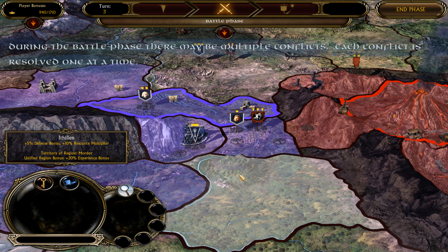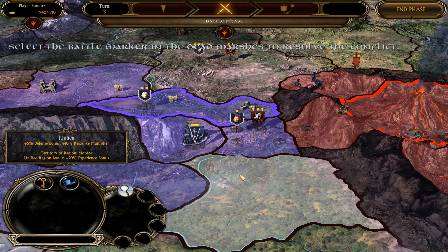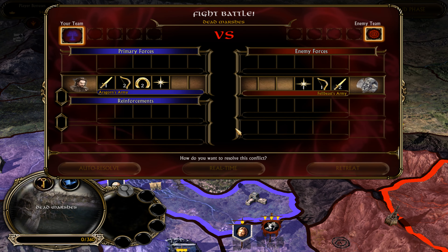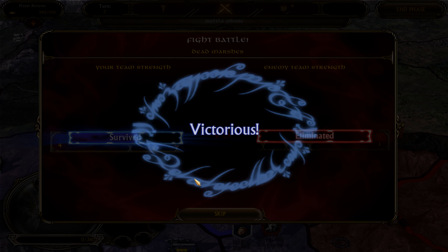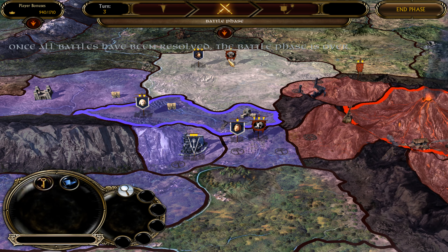Selecting real-time will allow you to manually fight the battle in the disputed territory. Selecting retreat will allow you to withdraw your forces from the conflict before the battle starts; however, your retreating armies may lose some units in the process. When the battle has been resolved, ownership of the territory will be awarded to the winner. For the purposes of the tutorial, all battles will be auto-resolved.